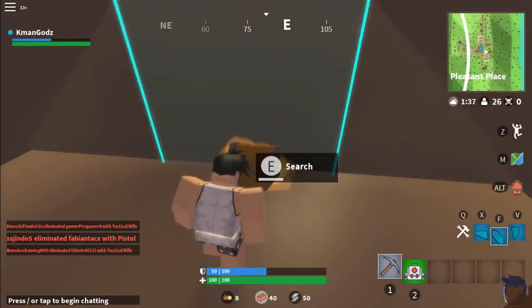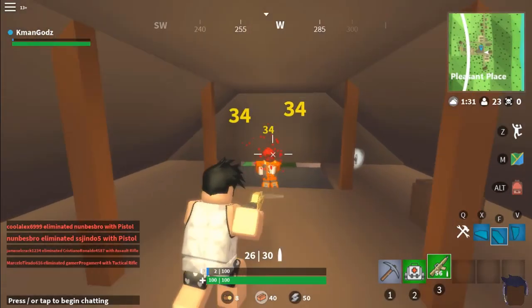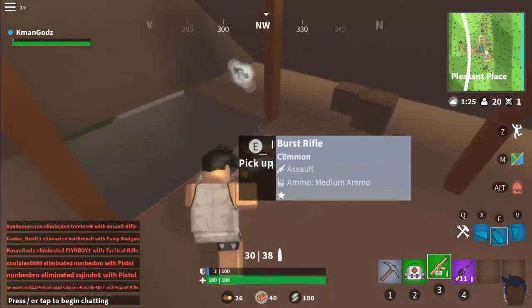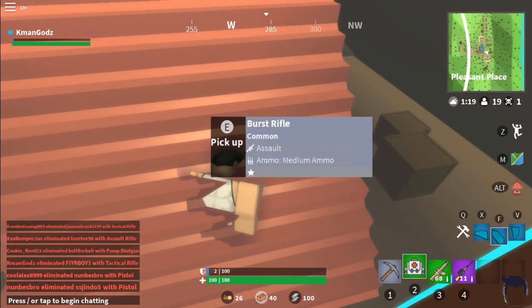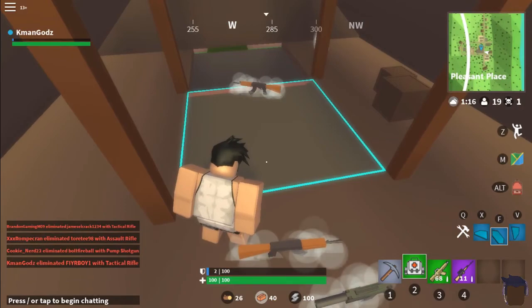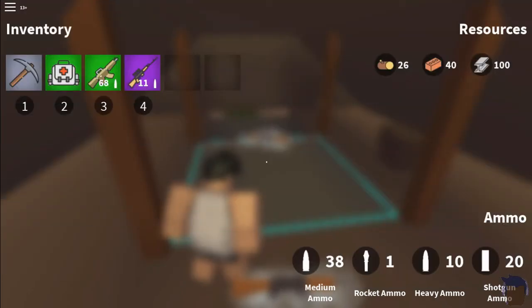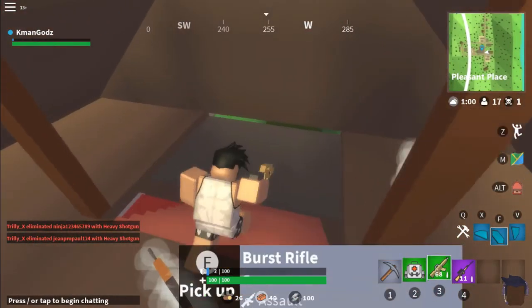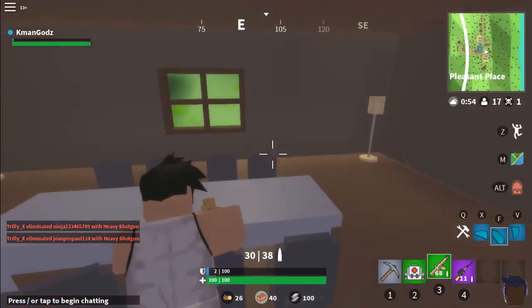Oh no, there's a guy here! Oh my god, I gotta kill! Let's get it. I'm not sure how to open inventory. Oh, that's weird. Where's my mouse? Inventory is broken. I gotta kill somehow — that's amazing.